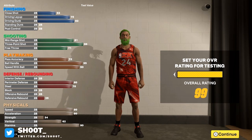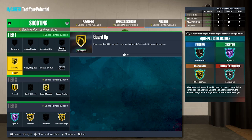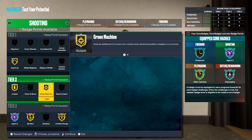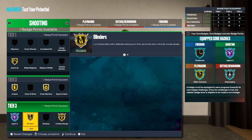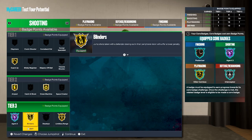Here's my badge layout — I went ahead and fast-forwarded it. We have 27 shooting badges. Guard up on gold — that's for when defenders don't have their hands up. Amped on gold — it keeps your shooting from being affected when you fatigue. Green machine on gold, blinders on gold, limitless range on gold. Agent Zero is my core badge.